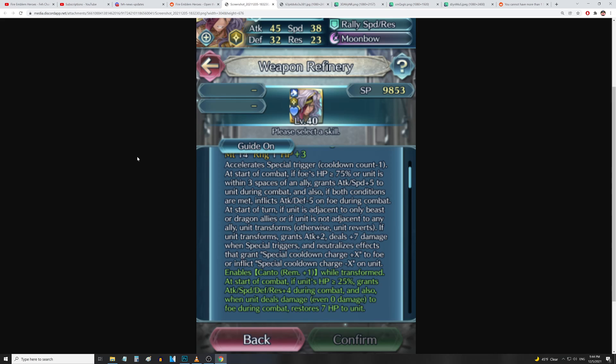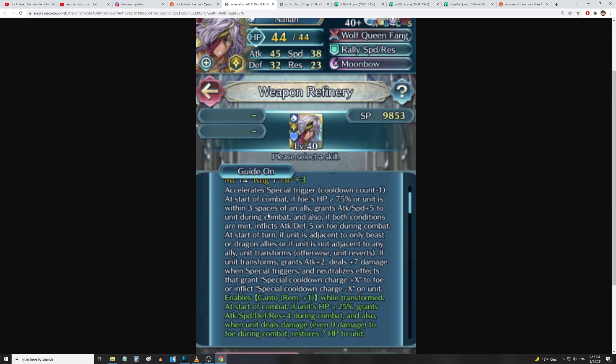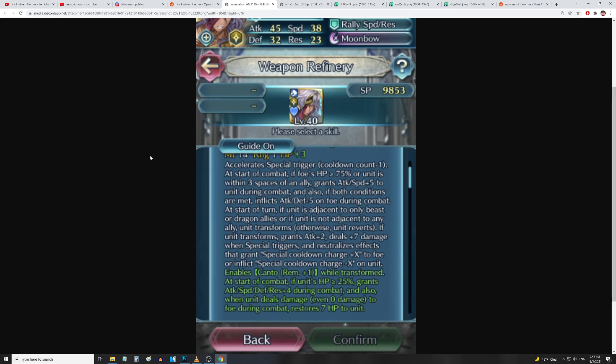Let's start things off with Nailah — apologies for the poor quality of this description, it's the best image I could find. Her weapon accelerates special trigger, so we get cooldown count minus one. At the start of combat, if the foe's HP is above or equal to 75, or unit is within three spaces of an ally, grants attack and speed up five to unit during combat.